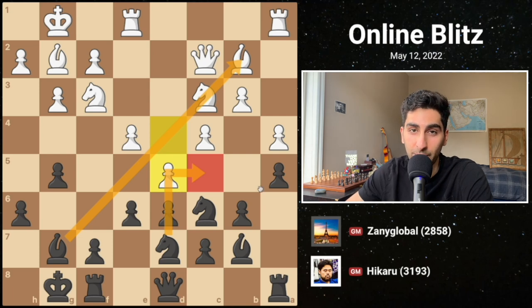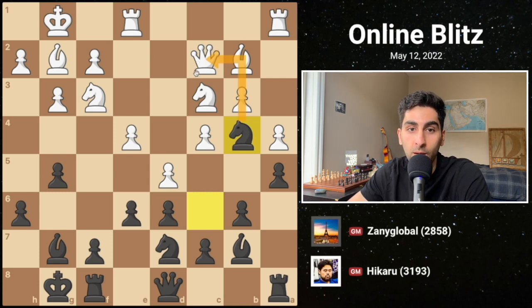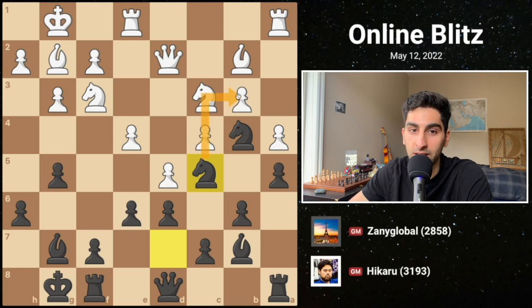The game is still fairly balanced, but things start to sway in black's favor after knight b5, attacking the queen. White saves their queen, and black plays knight c5, attacking b3 and looking to infiltrate white's camp.